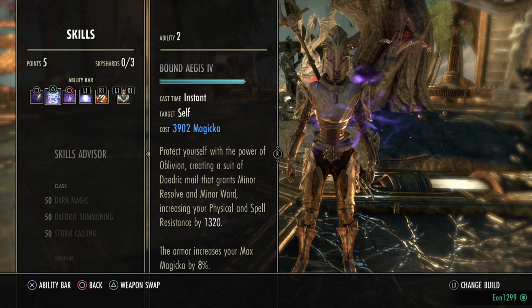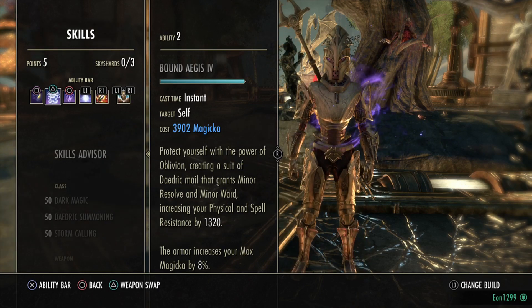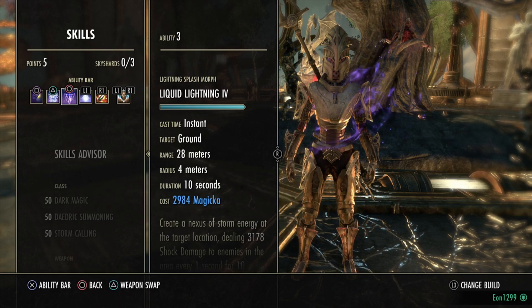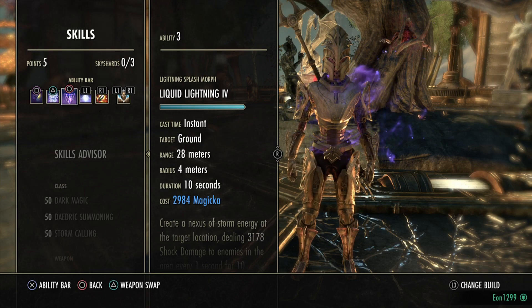Bound Aegis is our next skill, giving you 8% more Max Magicka — nothing more needs to be said. Make sure you have it on both bars as a toggle ability. Next is Liquid Lightning, one of your strongest AoE and single target ground DoTs. Make sure you keep this up 100% of the time.